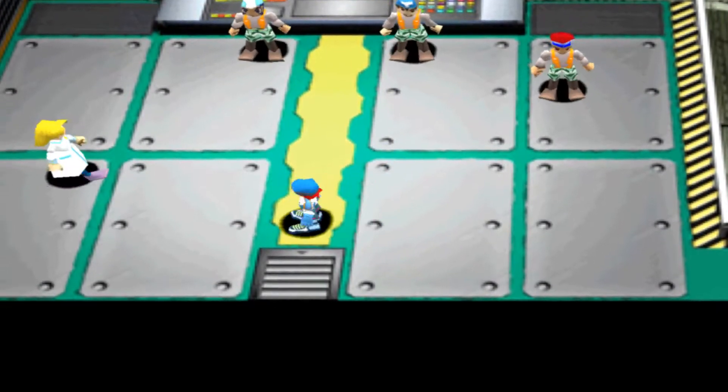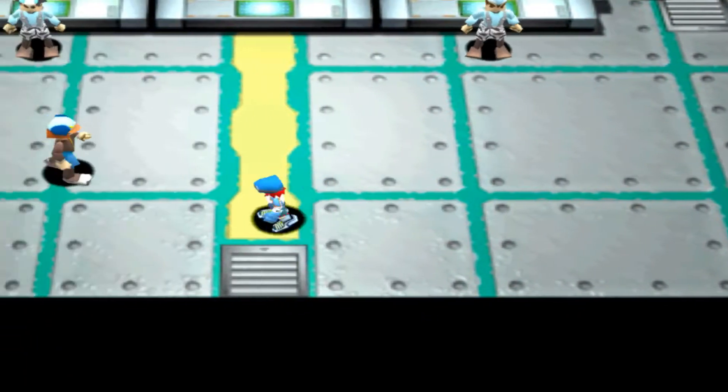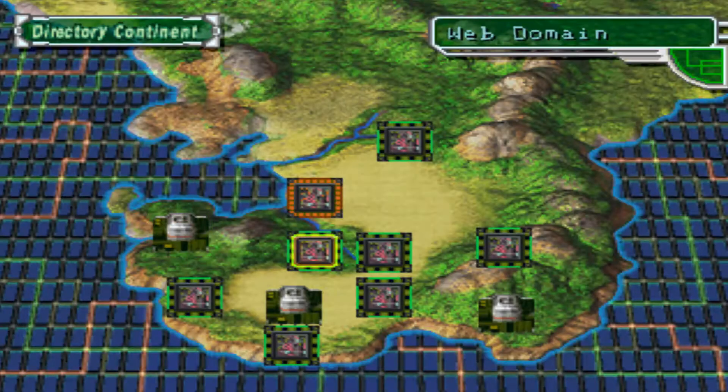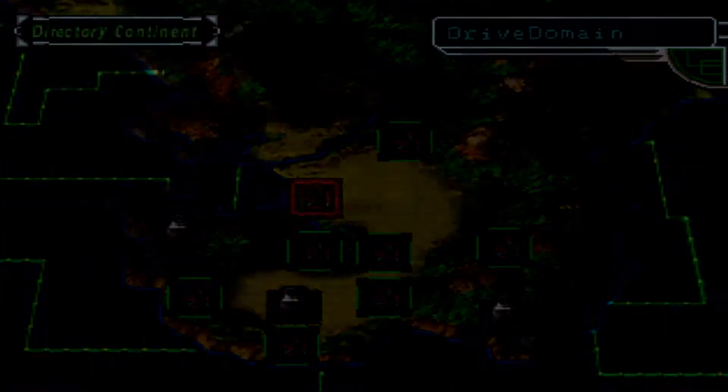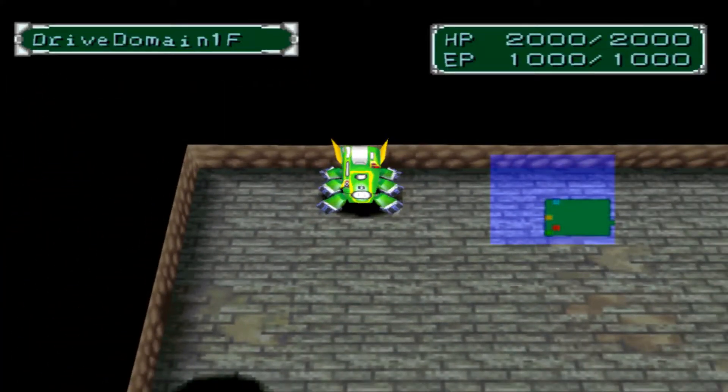We're going to continue the mission. This time the bosses are three vaccine-type Digimon. We're entering the Drive Domain. Since this domain has nine or ten floors, I will skip ahead in this video and see you guys at the highest floor.